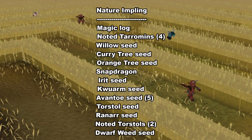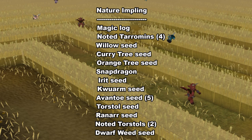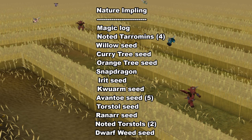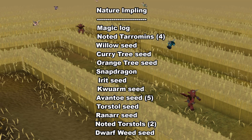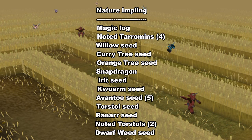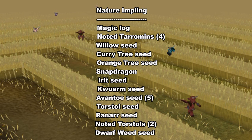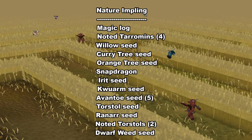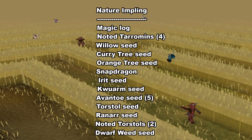The Nature impling has a ton of unique rewards and is mostly hunted for its seed rewards. A lot of the seeds are actually pretty easy to get from this impling, but some of the high-level seeds are pretty hard to get, so don't expect high-level seeds that often. One of the most common rewards is magic logs, which are really nice especially if you don't have the woodcutting level to cut them — this comes in really handy for Ironman and Ultimate Ironman accounts. If you're doing the Desert Treasure Quest, make sure to come to Puro Puro and get yourself a bunch of nature implings for the logs you need. Another common reward is Noted Tarromin Herbs — you can get four at a time — and if you stack them up you can get a nice amount of Herblore XP. You can also get Avantoe Seeds fairly often, which are useful for farming.